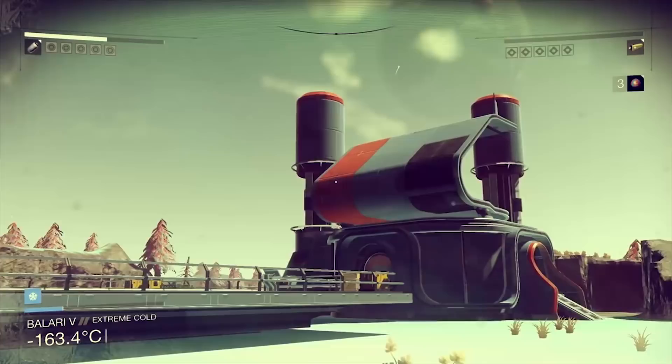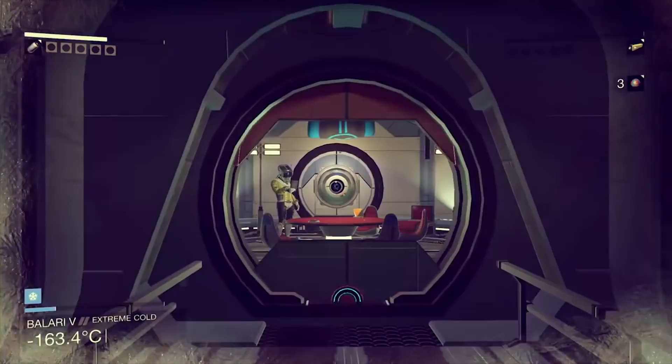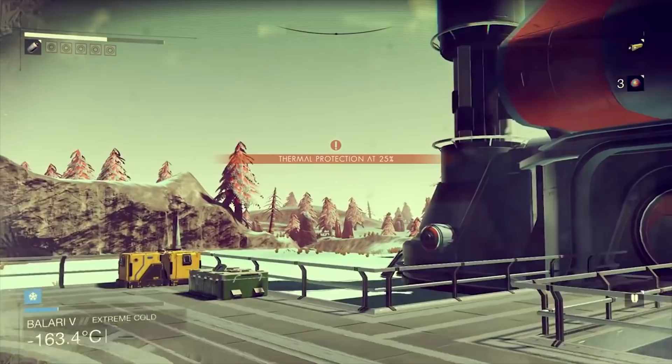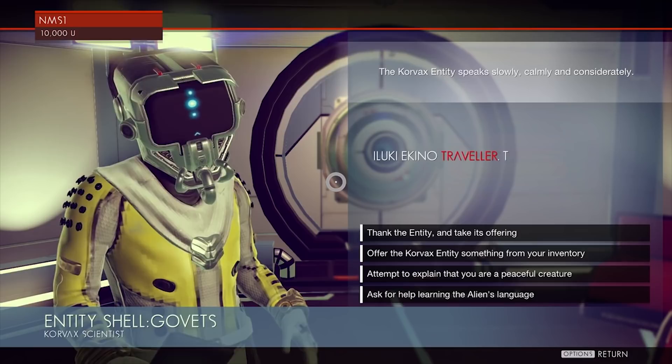Shelters. While you're out exploring the world, you may often find little question mark icons appear. If you make your way to them, you'll find that they often resolve themselves into outposts. Outposts are basically shelters for you to use — they give you some resources, they have a save point, and they also let you take a rest and recharge your suit and life support. Do remember, however, that getting into an outpost does not recharge your mining beam or refuel your ship.